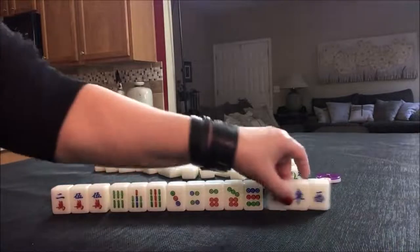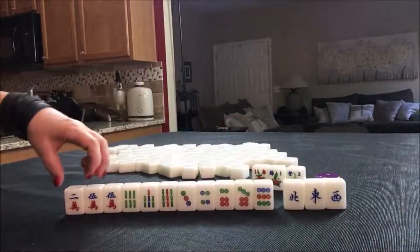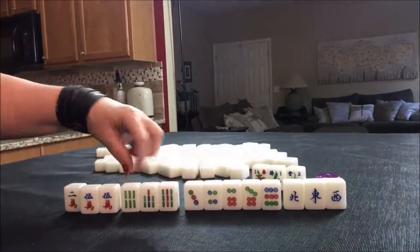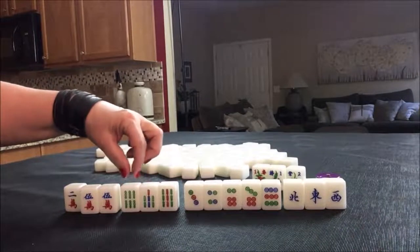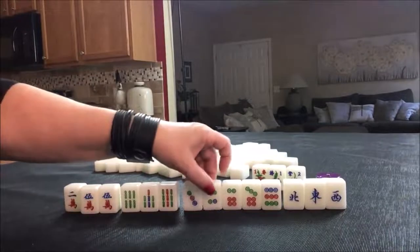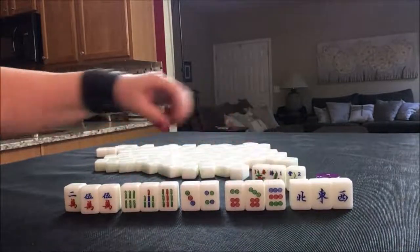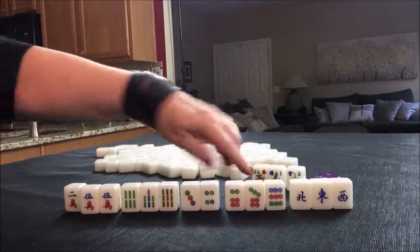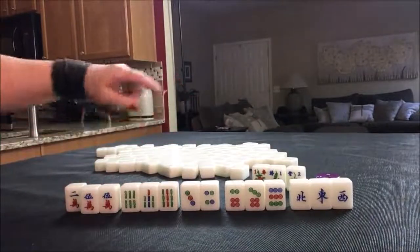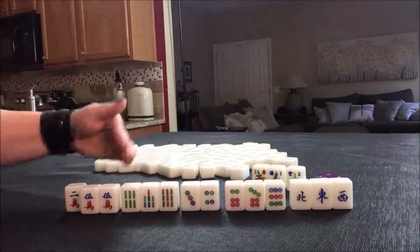I think what I would try here is all Chow. We have a pair — you always have to have a pair. There's potential Chow in here: either 5-6-7, 6-7-8, or 7-8-9. There's Chow potential there, here, here, and the same situation here. We would need to draw in more number tiles. I would discard these first and go for all Chow. All Chow would be one Fawn, with two flowers that would be a three-Fawn hand.